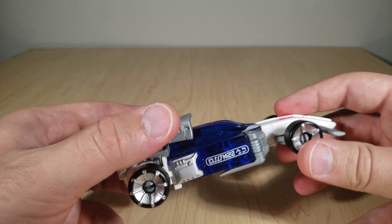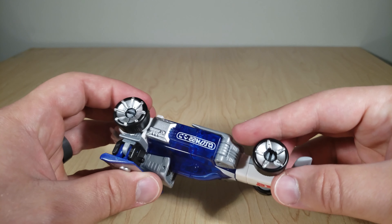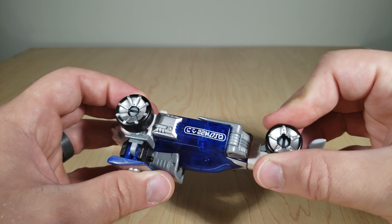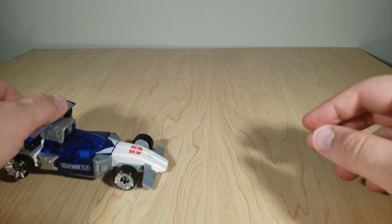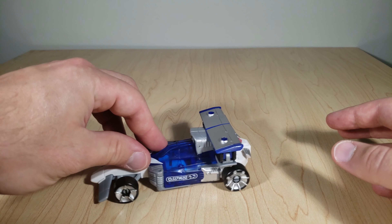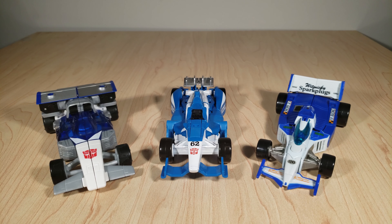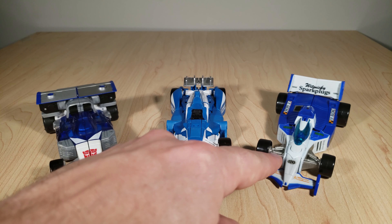For the most part it rolls well, except on my copy this front wheel right here kind of sticks — you might be able to hear that clicking sound. It gets caught on one point and doesn't want to roll on its own. Here we've got Mirage alongside the most recent two attempts at creating a G1 Mirage toy outside of G1 — specifically the Combiner Wars Mirage and the Classics Mirage.